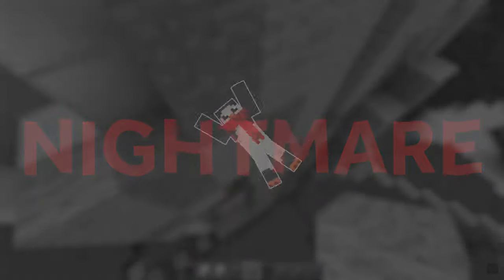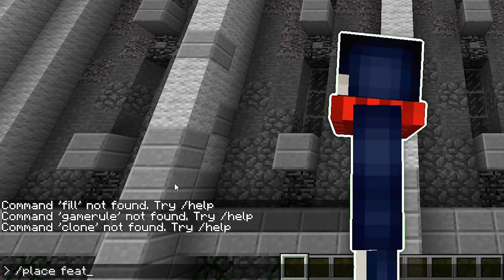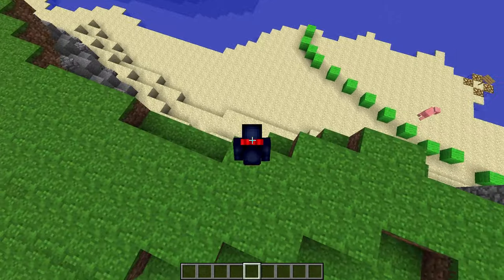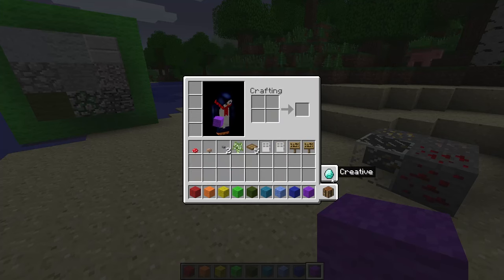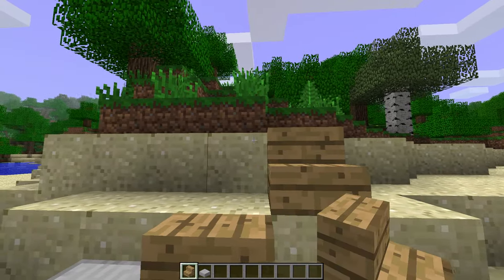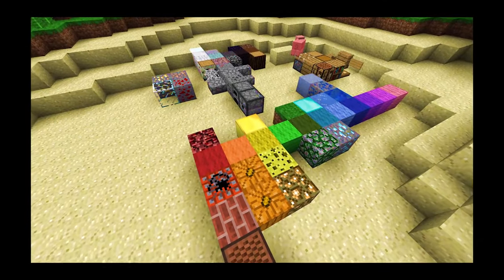I need to tell you how much of an absolute nightmare building in beta is. Obviously, there are no commands, axiom, or any of those modern conveniences. But on top of that, there are so many little things that just drive you crazy. I keep double tapping space too quickly and just falling out of the sky. I can't clear my inventory with a shift click, so I have to do it manually. Slabs and stairs can't be placed upside down, so they're a lot less useful. Trap doors have to go against a wall.